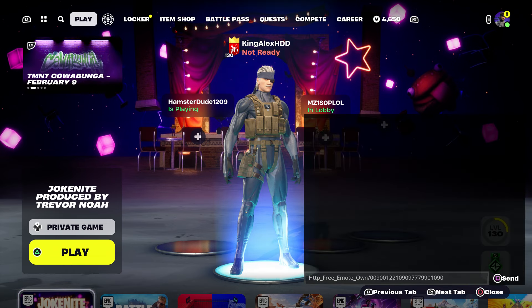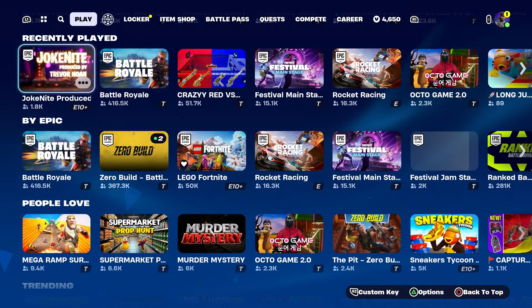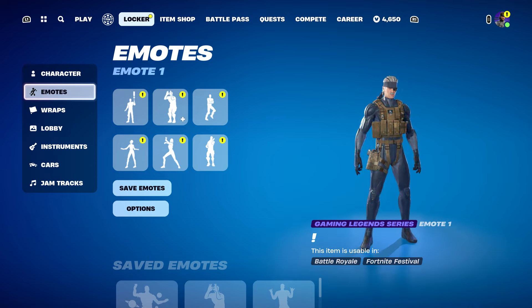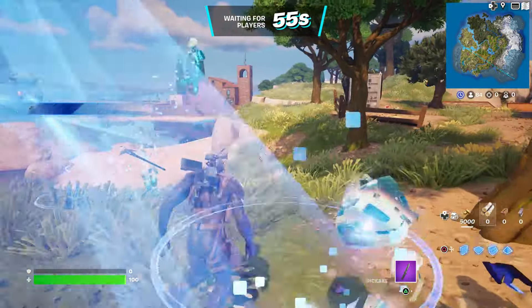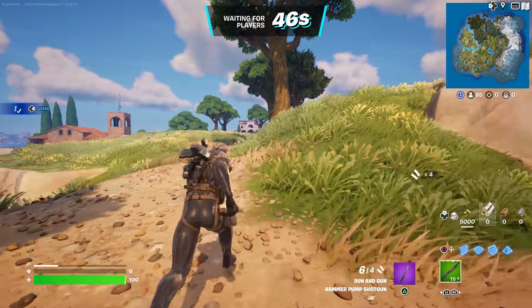Then you're going to take it out, press done, back out, and now we're going to go to Battle Royale and start it up. Once we start it up, hover over to the emote right over here and wait until you start the game. Just give it a second. All right, here we go — we are going to wait until we spawn by the battle bus.